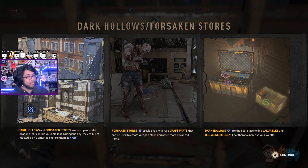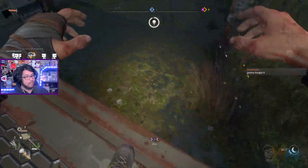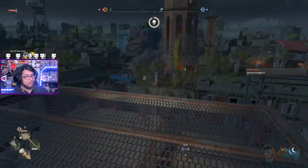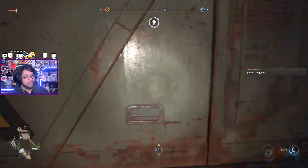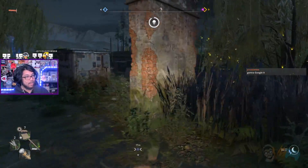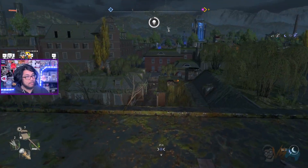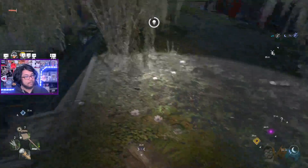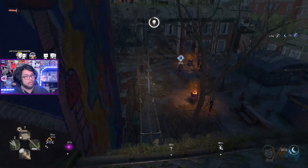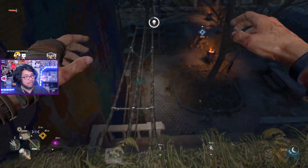What — dark hollows, forsaken stores? Yes, I know this. Okay, below me there's a forsaken store. You can only go to these spots at nighttime — that's what makes it really dangerous, but you get a lot of loot. It's a good way of encouraging you to travel at nighttime. It's more dangerous, but only omega loot. It's pretty sweet.